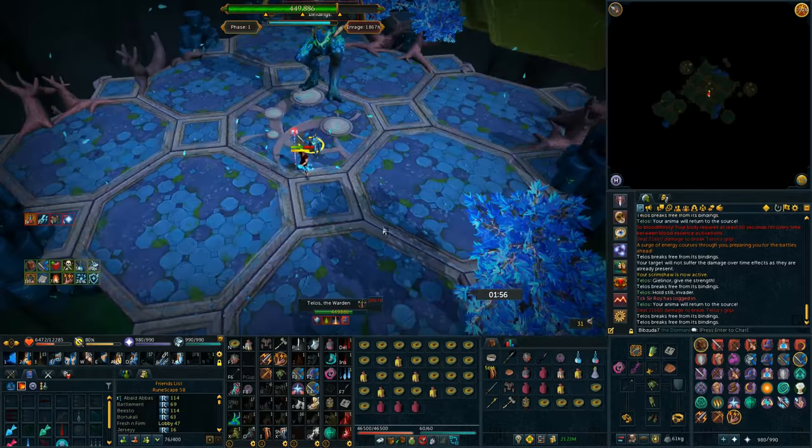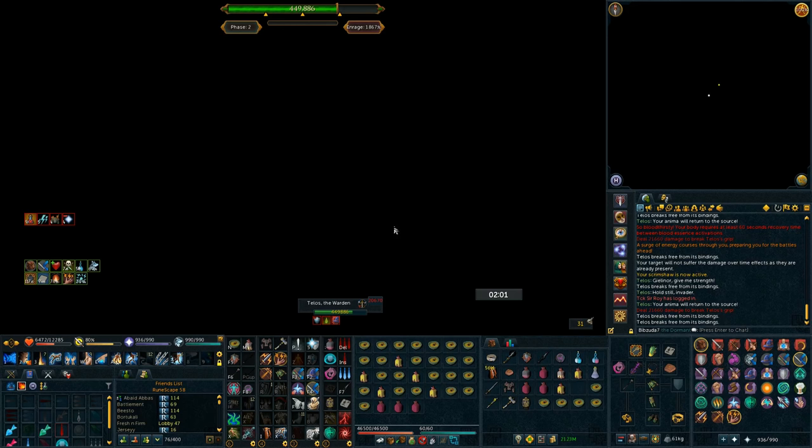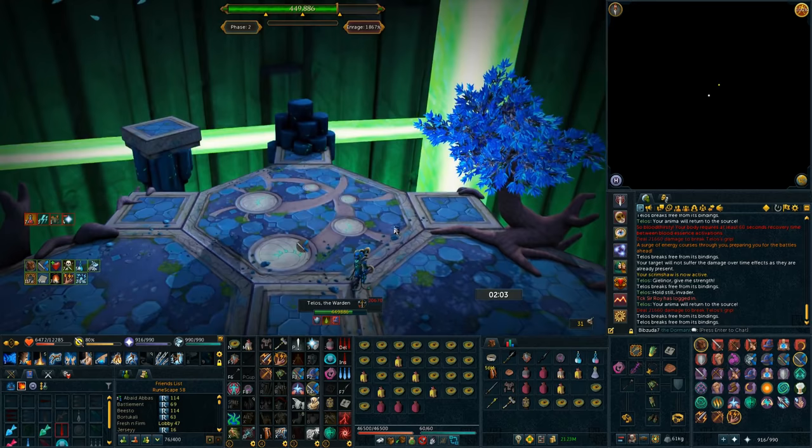P1 is honestly a phase you can die on easily. P2 is probably the easiest phase at 1k plus enrage, and P1 and P3 are pretty similar in terms of annoyingness or death possibility. That's pretty much all the changes for P1.